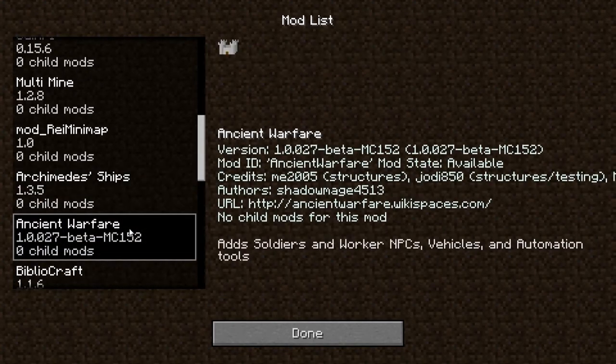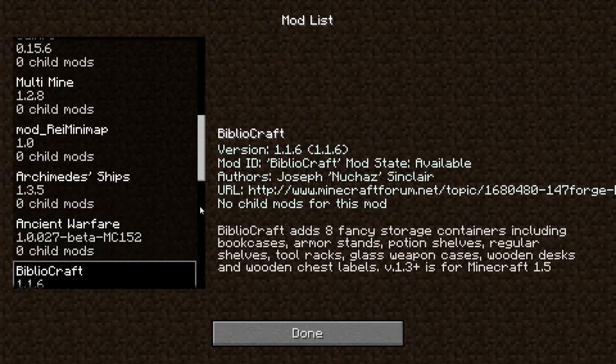We got Ancient Warfare, which is just ridiculously cool — it's gotten a lot better over time. You've got all these really well-modeled siege engines, generating terrain to attack, stuff with creating towns, worker NPCs, and vehicles. I don't even know how to use it yet, but I'm going to figure it out as soon as possible. Then there's Bibliocraft, which adds all these really cool shelves and stuff to the game. You can have armor stands and tool racks. It's one of my favorite mods — it's just so good-looking.